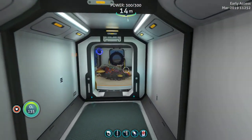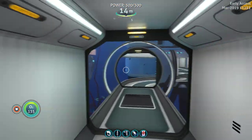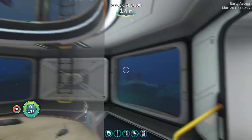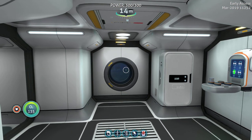Welcome to another Subnautica Below Zero sneak peek. Trying to get this sea monkey egg to hatch — it ain't doing it yet, not cooperating, not working in the tanks.